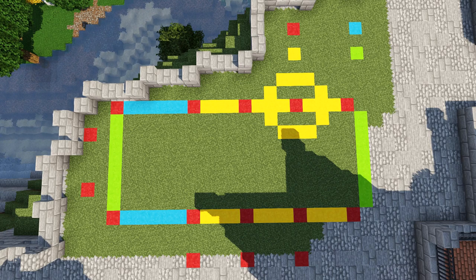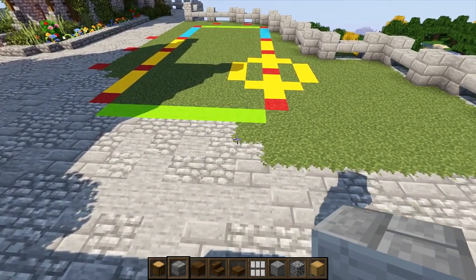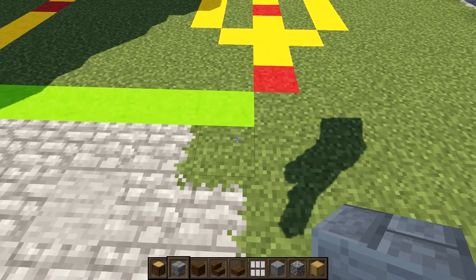Here is a side view of the floor plan. The front of the build is on the right hand side along the green stripe. The red blocks are one block — these are going to be the oak log pillars. The yellow blocks are three blocks, the blue blocks are five blocks, and the green blocks are seven blocks. This should give you a better idea of how the floor plan is going to look.